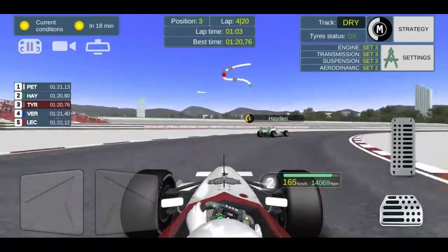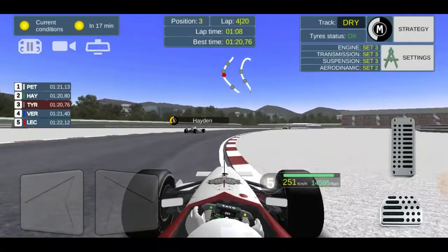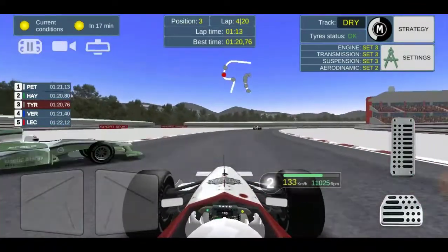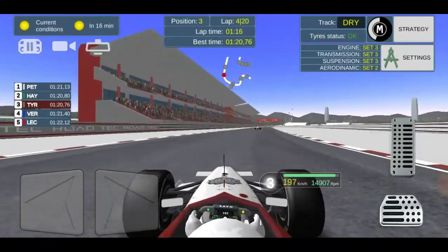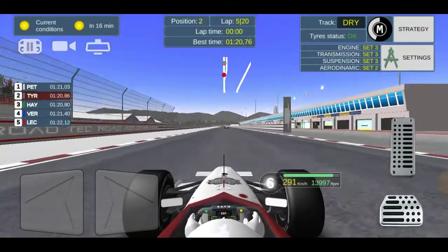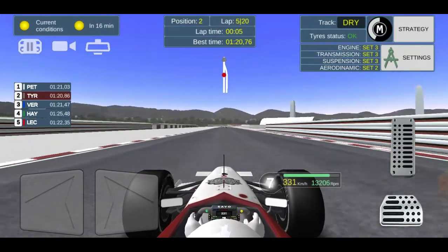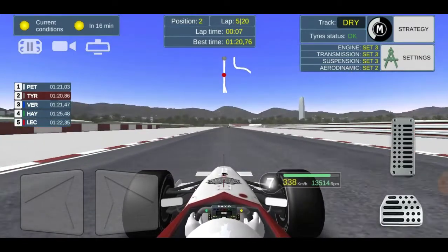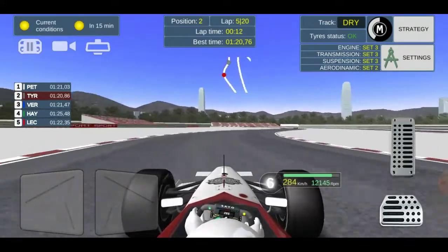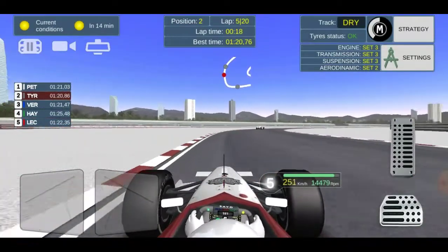Verstappen's behind us in P4 and we've got to watch out for him because he's pulled away from Leclerc in P5 and is starting to catch us. He might join this battle as we dive down the inside of Hayden, make contact with his rear tire and he spins off. I think he rejoined in P4 so he hasn't lost out much. He did close the door — it was a bit of a risky move on the penultimate corner, diving down the inside, but he could have left us the space. He didn't.